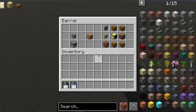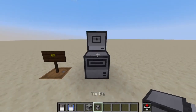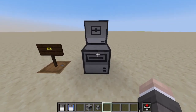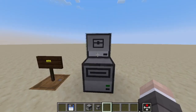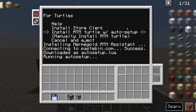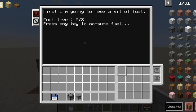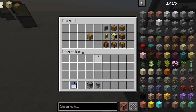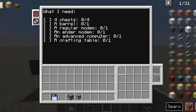Next, the ATM machine. This is the machine where the user can deposit or withdraw diamonds, as well as check their balance, logs, and transactions. We just need a disk drive and a turtle, and we're going to install the ATM machine with auto setup. It explains what it's going to do, and first it needs a bit of fuel — just a plank is enough. I put a plank into the turtle's inventory and press any key. Now it's refueled.